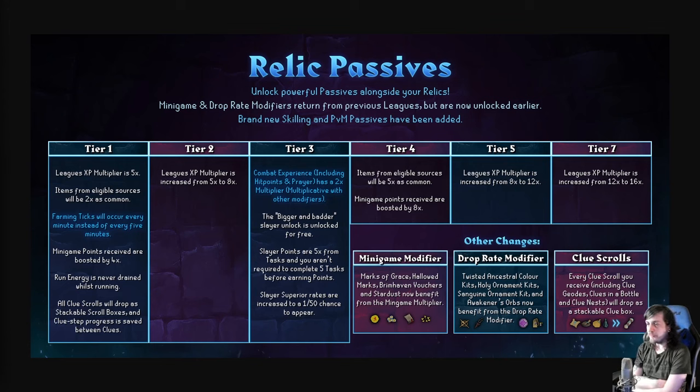Tier four: items go up from two times to five times as common, and minigame points are doubled from four times to eight times. At tier five the XP multiplier goes from eight to 12, or 24 for combat. At tier seven it goes from 12 to 16, slash two times for combat XP. Other changes: Marks of Grace, Hallowed Marks, Brimhaven Tickets, and Stardust now benefit from the minigame multiplier — they didn't in previous years. Twisted Ancestral Kits, Holy Ornament Kit, Sanguine Ornament Kit, and Awakener's Orbs now benefit from the drop rate modifier. And every clue scroll you receive will drop as a stackable clue box — you can just get as many clues farmed up as you like.